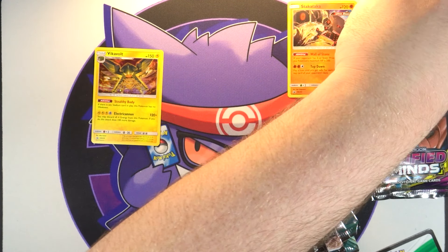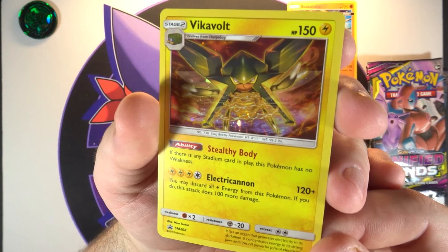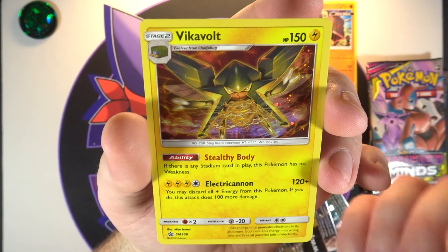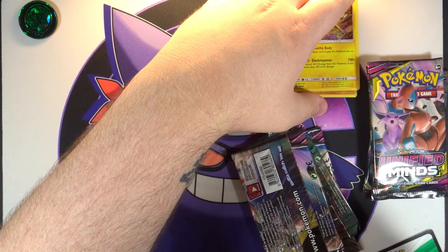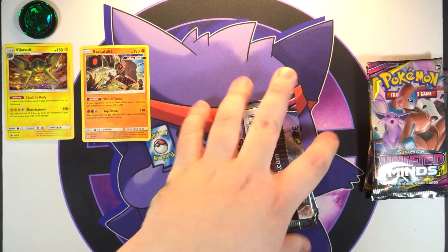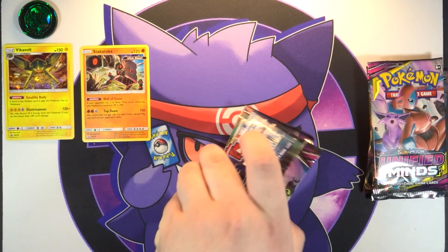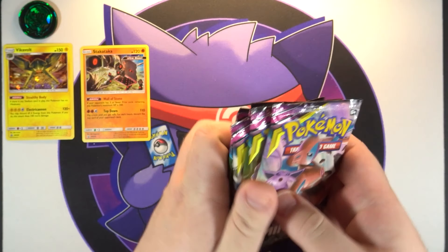And then of course there is our Vikavolt promo — very cool. I like the artwork on this one a lot better than the Stack Attack, though I do like Stack Attack more normally. Very nice, same very cool holo foil pattern. We'll set both of you right there. There is your second code for the other three-pack blister. Now let's jump straight into these packs.